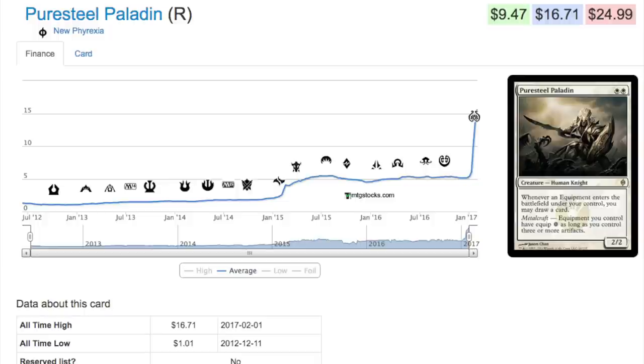From a speculation standpoint, what you want to look for is unique cards. This card wasn't very good for a long time — hence why it was a dollar — but it has a unique ability to draw cards from equipment. It got stronger because the equipment got better, and they're only going to reprint more equipment going forward.